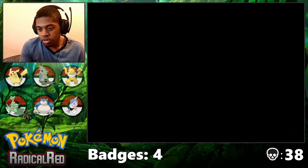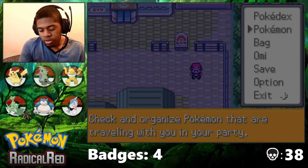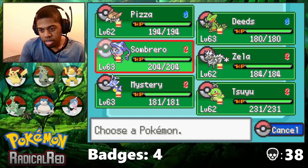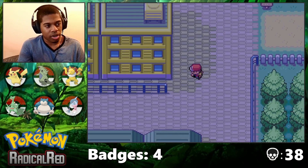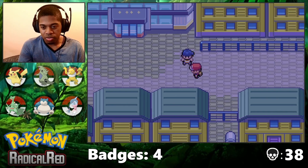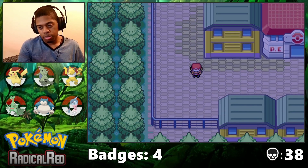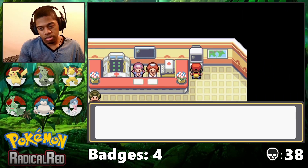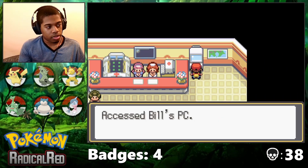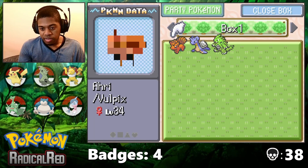Rain team, because I have a Politoed and also a Kingdra. Rain's not amazing for my team necessarily — for the Pokemon I have left — because I have two other weather setters that I'm not using right now. I took Tyranitar off, even though Tyranitar's my best Pokemon right now. I mean, they're pretty good. I was gonna say that might be Sceptile, but we took Tyranitar off, and we also have a Voltix.